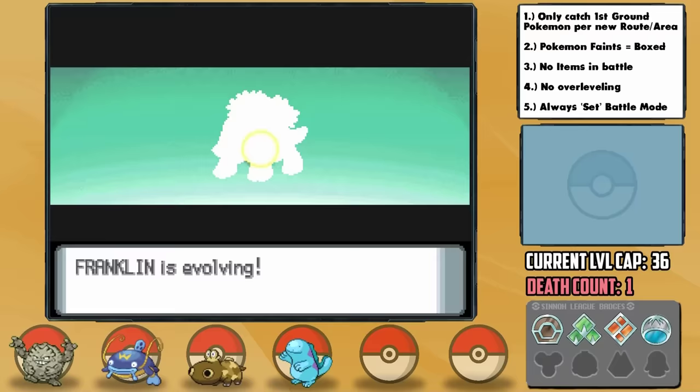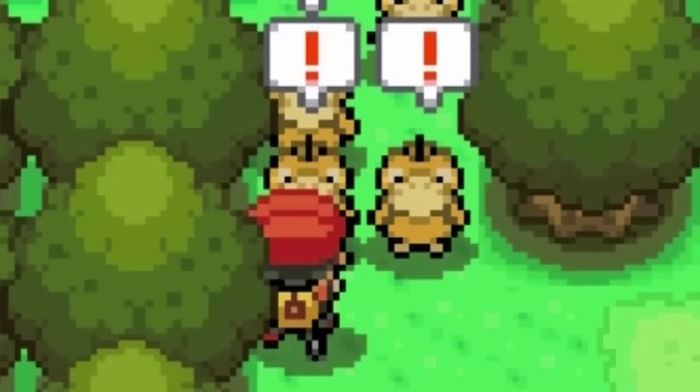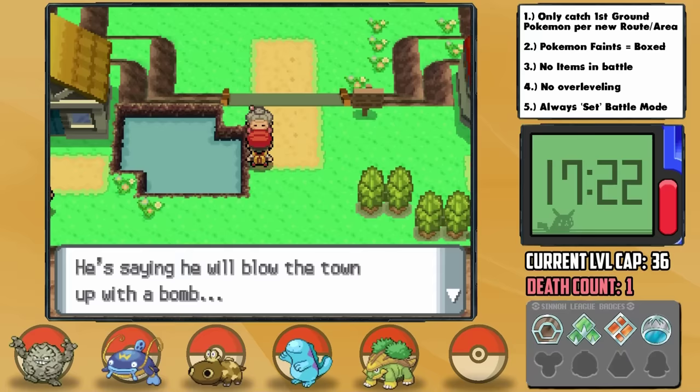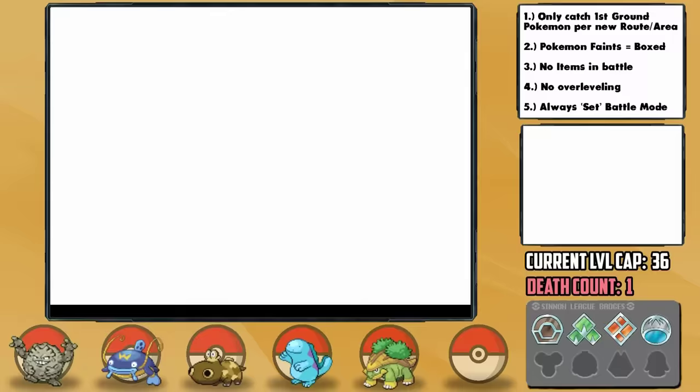With the level cap now at 36, we can officially bring Turtwig onto the team and start leveling him up with the Experience Share. While grinding he gets to level 18 and evolves into Grotle. After Cynthia gives us the Secret Potion and we clear the Psyducks blocking our path, we reach Celestic Town. During our grinding adventure, Dopey learns Earthquake — a fantastic STAB move — and we also get the Black Glasses, which is a great item for Big Mama since she recently learned Crunch, perfect for the Ghost-type Gym coming up next.